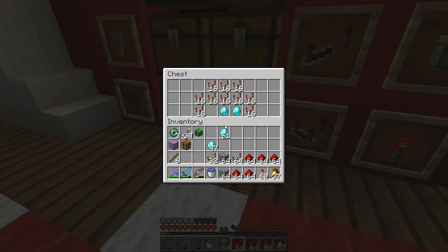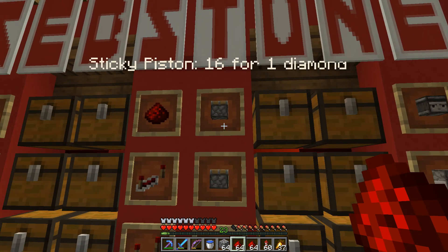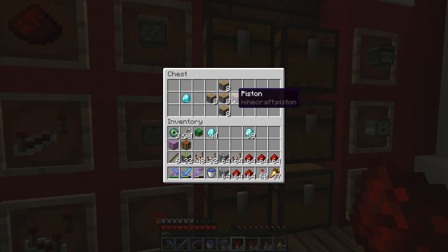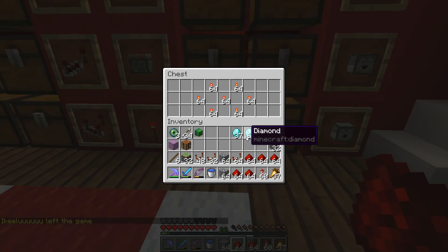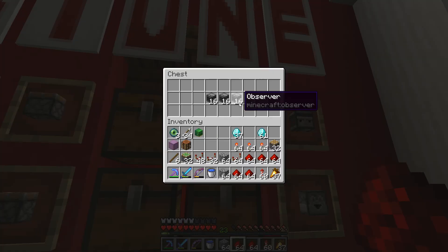Comparators: 16 for a diamond — yeah, we'll take three stacks of those. Pistons, sticky and regular: 16 for a diamond — let's buy 16 and 16 for two diamonds. Redstone torches: 64 for a diamond — I hate making those, I never have the wood, so let's get three stacks. Observers: 16 for a diamond — all right, you don't have any more stock, ridiculous.